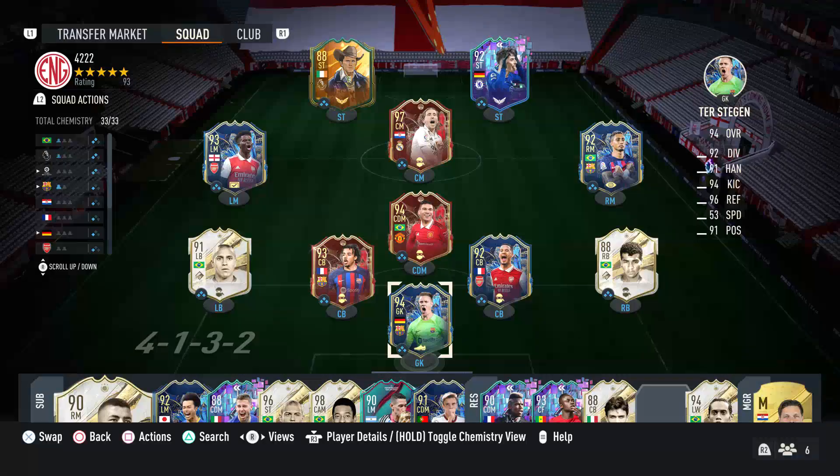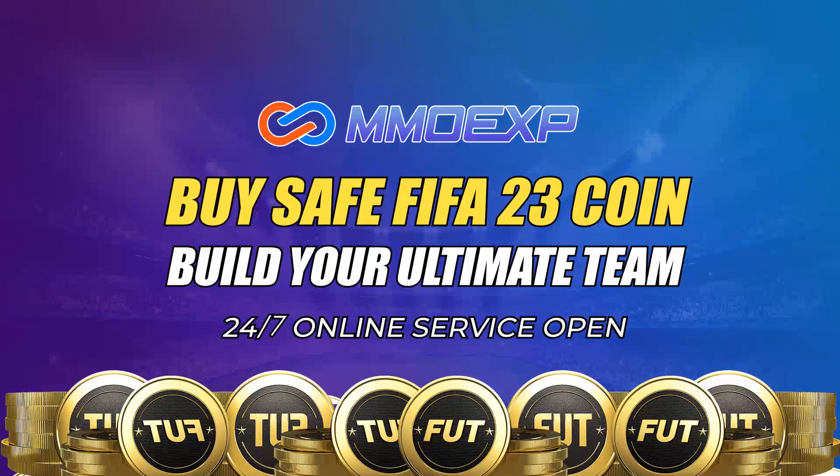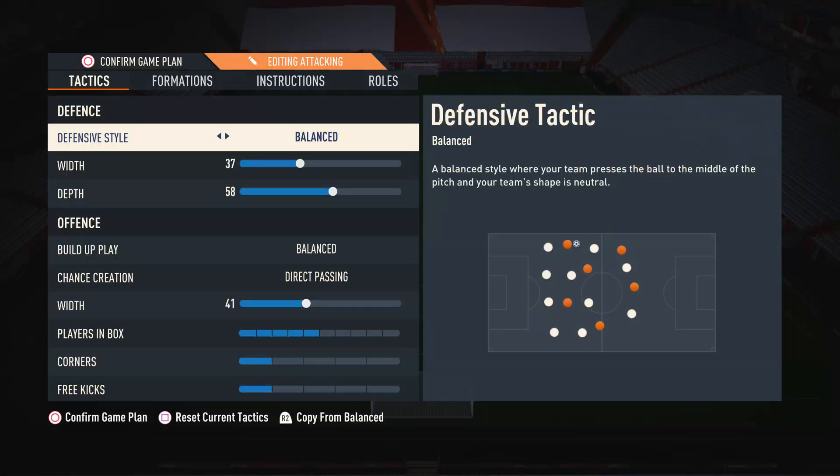Just before we get started, I would very much appreciate it if you could drop this a thumbs up. It's time for Shapeshifters, so if you guys need any coins make sure you check out mmoxp.com — the link is down in the description. They're fast, cheap and reliable, and if you use my code RIMA you can get yourself a very nice 5% discount.